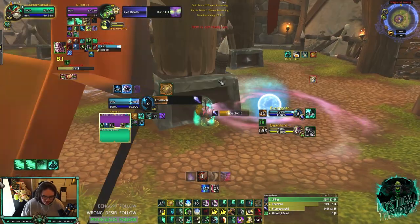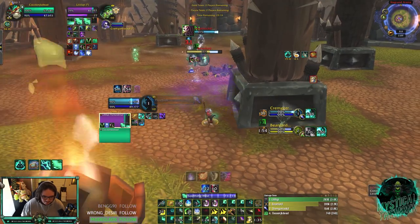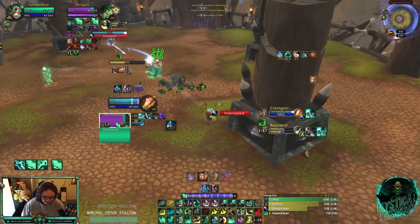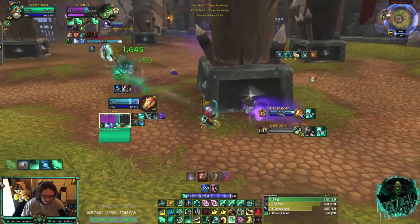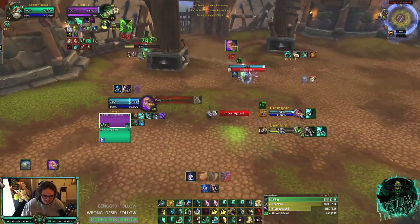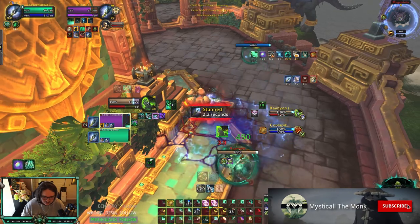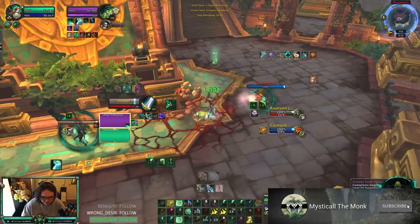I think I'm gonna get blinded really soon. Big healing — I have trinket. I have no Revival, no Cocoon. Nice trinket there for me. He has no block — he just used Vanish, so he won't have Saps off Blind, CS. Kept this Polymorph. Nice. Feared — I got Dwayne on me so there's a chance that this breaks, and it does.